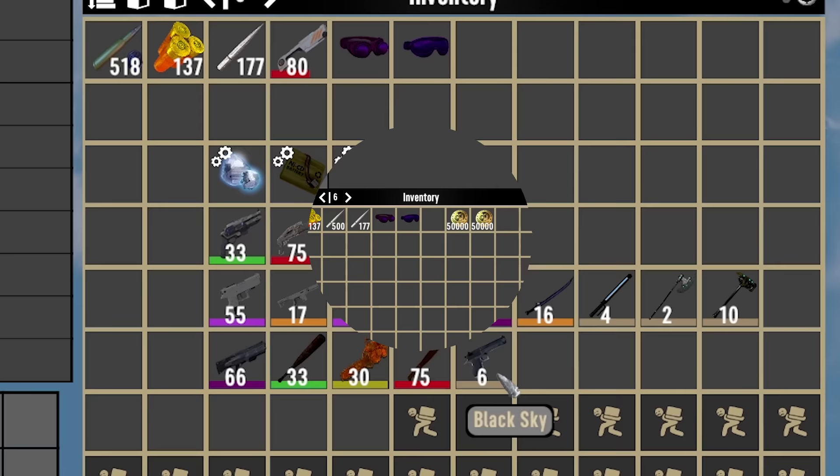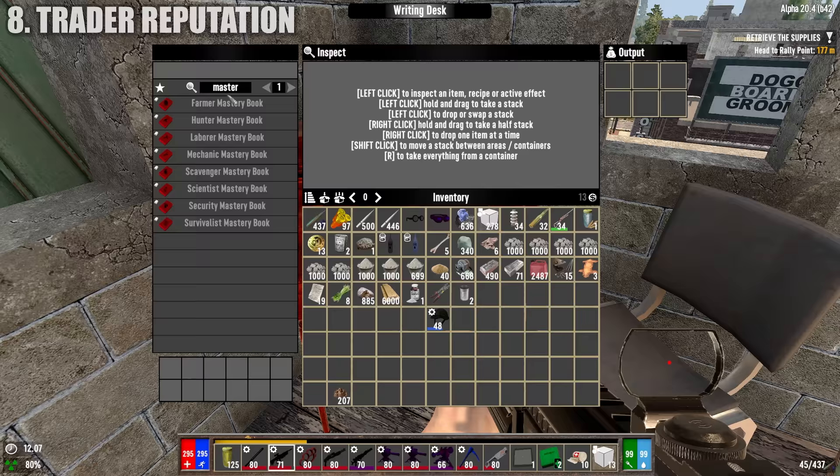One successful hit will disable demon regeneration for 10 seconds. You can also do double damage to demons by applying a Blessed Metal mod to your weapon. Coil guns are effective due to their high damage per second but will not disable any type of health regeneration.